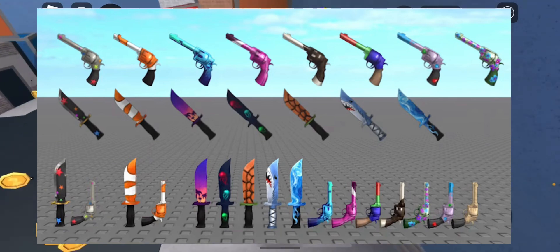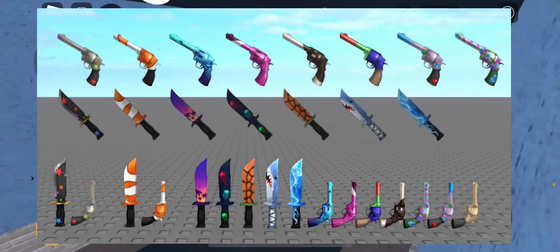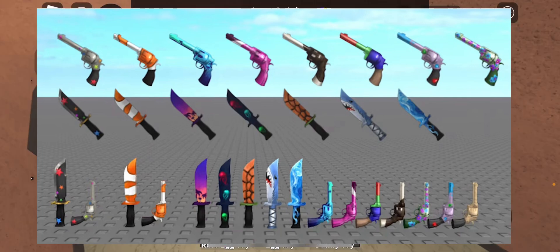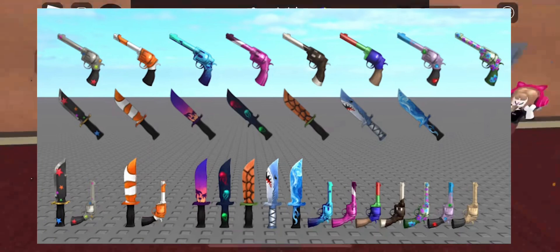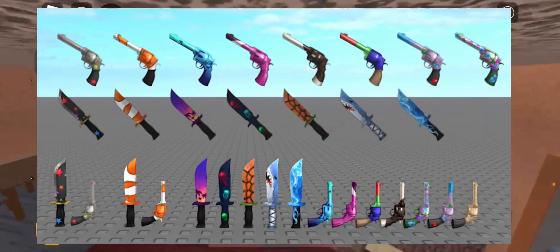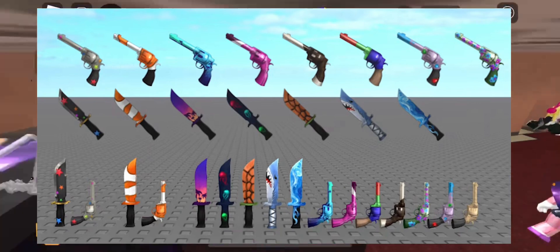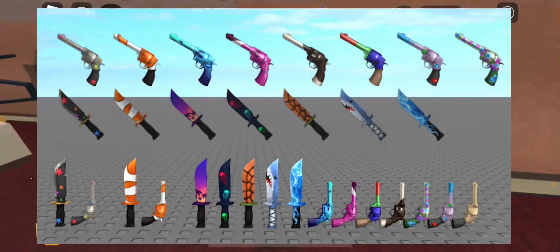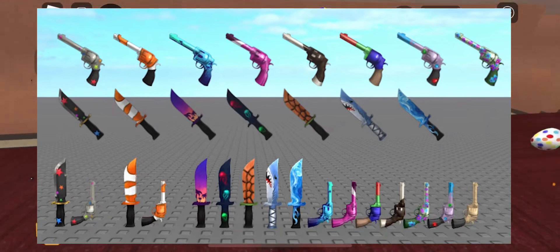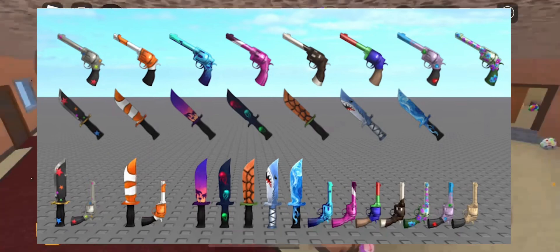We have another popsicle weapon, and these other two that kind of look similar — like little candy weapons, maybe ice cream flavored. We have matching weapons for all of them, even a little sunset retro wave one which is really cool. For the knife, we have what looks like a candy corn or maybe a clown fish, and then a little shark one, a water one. They all have matching sets, including ones with little jellyfishes and seaweed on them.